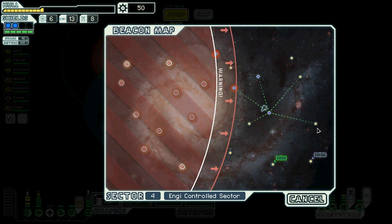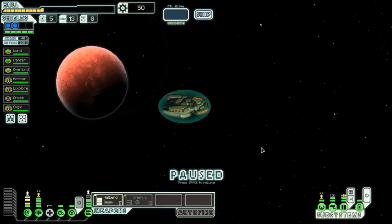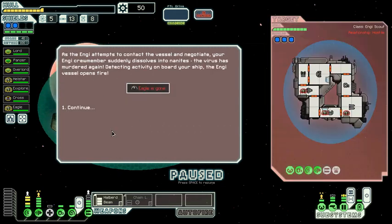Okay, now we could actually use a shop to repair our ship and buy some fuel. What's going on here? They insist they must destroy your ship to prevent the virus — oh, a virus, I know what that means. I have my NG negotiate with them. As the NG attempts to contact the vessel and negotiate, your NG crewmate suddenly dissolves into nanites. The virus has murdered again. Detecting activity on board, the NG vessel opens fire.